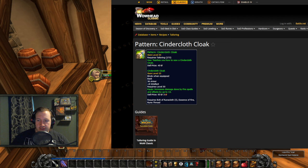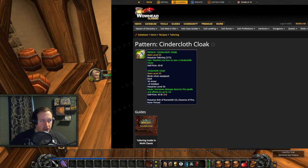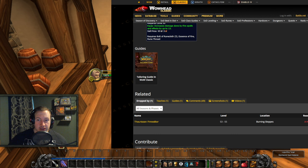For tailoring we have one more recipe worth looking into — the Cindercloth Cloak, a level 50 cloak with 8 intellect and 13 fire spell damage, very good for fire mages and warlocks. It's either a full bis or pre-bis alternative. This one is dropped by a level 53-55 mob in Burning Steppes called the Thorison Firewalker — very difficult to farm, but hunters should be able to handle it. It requires 275 tailoring, 5 Bolt of Runecloth, Essence of Fire, and a Rune Thread. When you get this it's going to be incredible, especially if it ends up being a full bis item for fire mages and Warlocks.